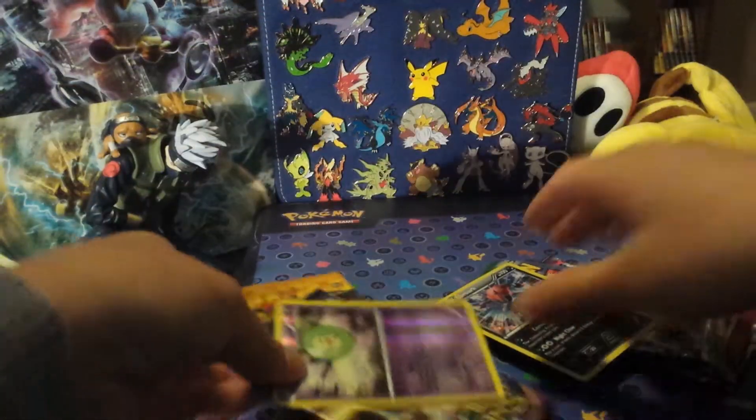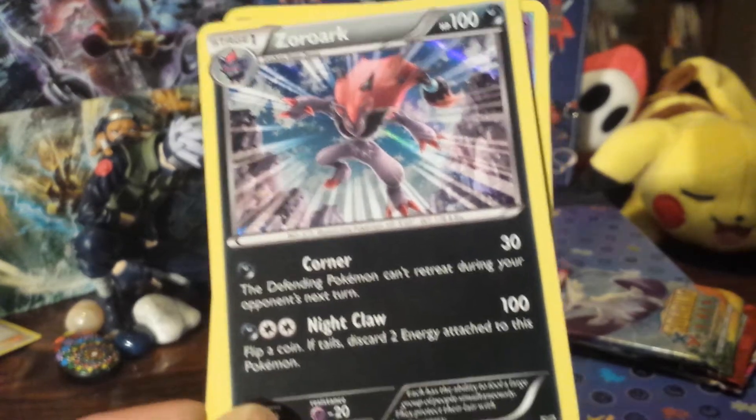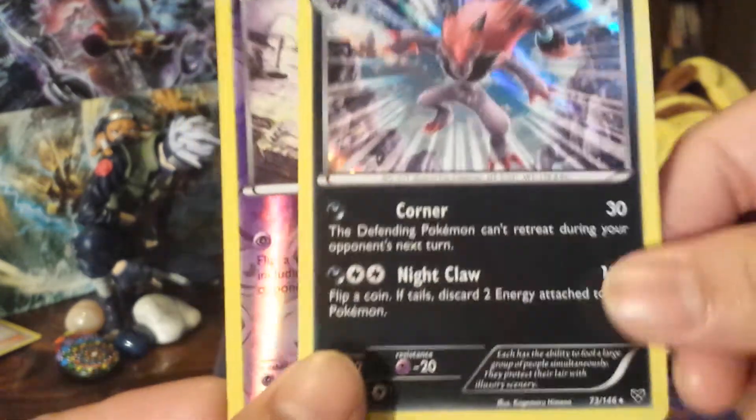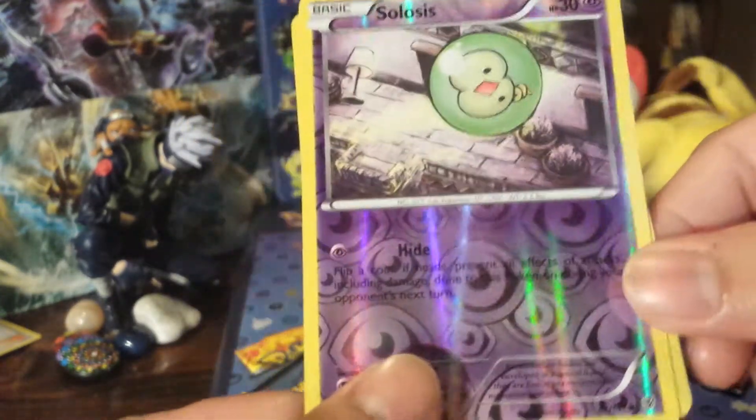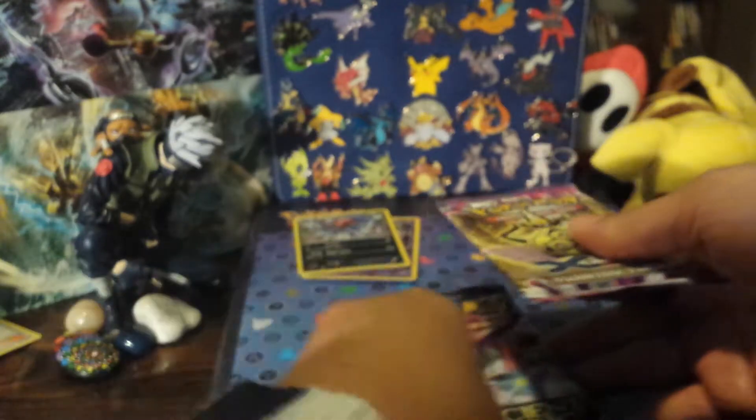In my last two openings of these I got really good pulls, so we'll see if for a third time they're lucky. We have an Arcanine from XY Base Set, and a Reverse Solosis from Plasma Blast. And we have two Ancient Origins, one Phantom Forces, one Flash Fire, one Breakthrough, and one Roaring Skies — gonna start with the Phantom Forces.